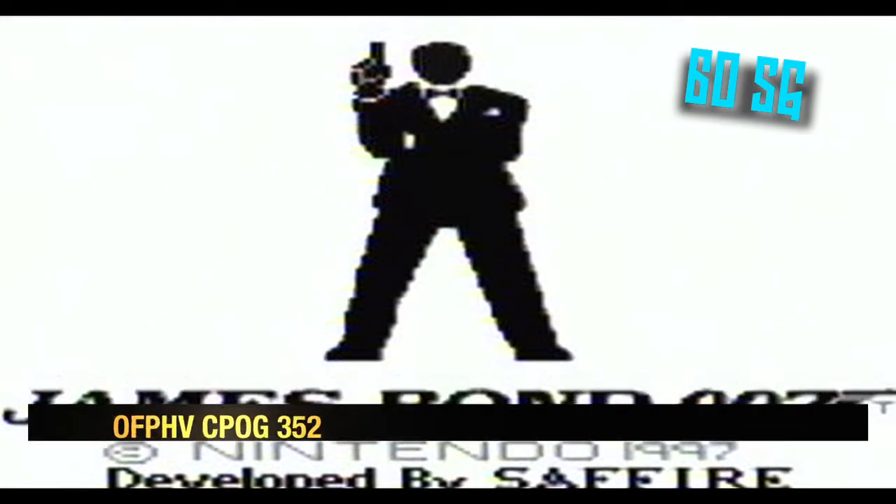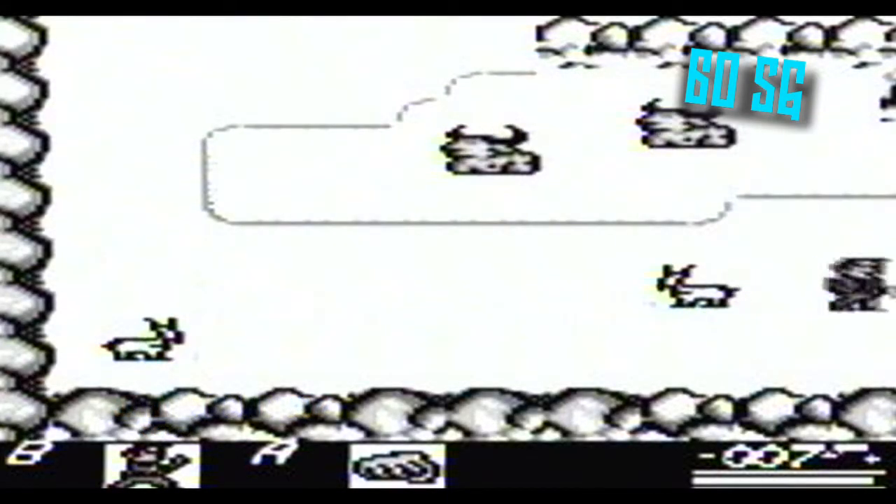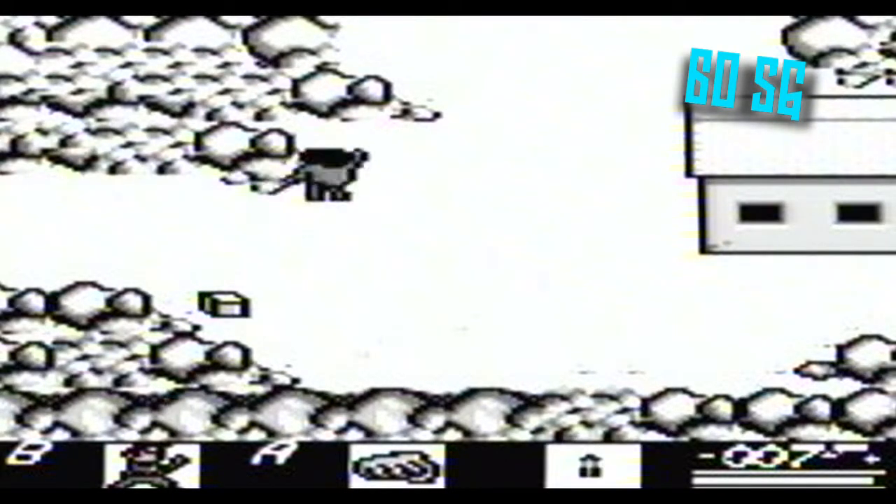There's something quaint about Bond's first outing on a Nintendo handheld device — if not for the cutesy sprites, then for the fact that Bond himself is the same size as a Wizard of Oz munchkin. Drawing heavy influence from the seminal Legend of Zelda series, 007 sets out on a globe-trotting mission to prevent a mad Russian general from instigating a nuclear war.